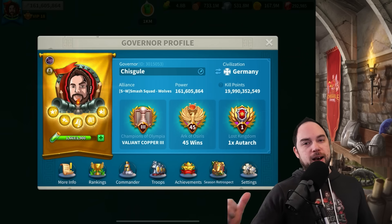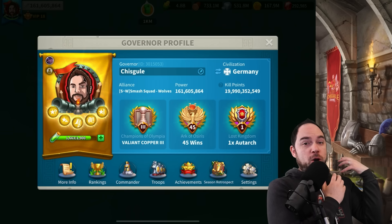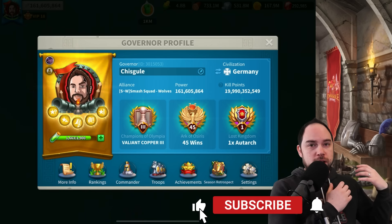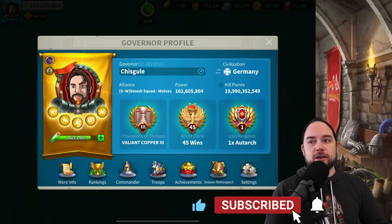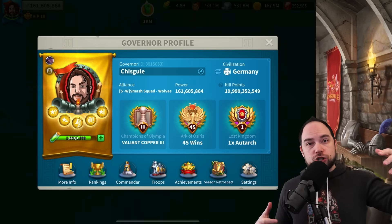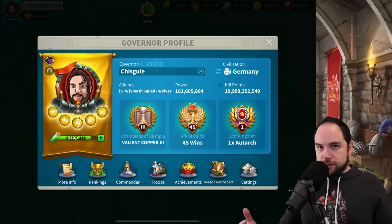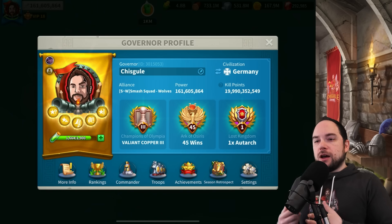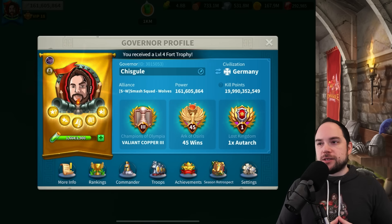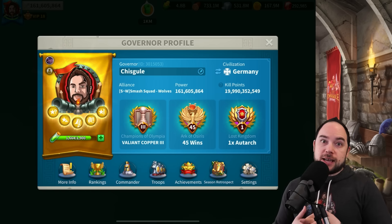Hello, my friends, and welcome back. I'm Chisgule Gaming, and as you may have seen in my spending video, I've spent over $150,000 on Lilith games — some of that in Call of Dragons, the majority in Rise of Kingdoms. There is a member center with many ways to access it that can potentially get you some free stuff. People in my alliance are talking about it, and Fleish also made a video about all these gems you can get. So let's go claim my gems and see exactly how much we can get.